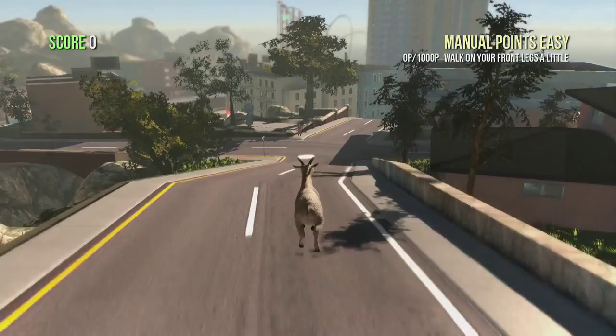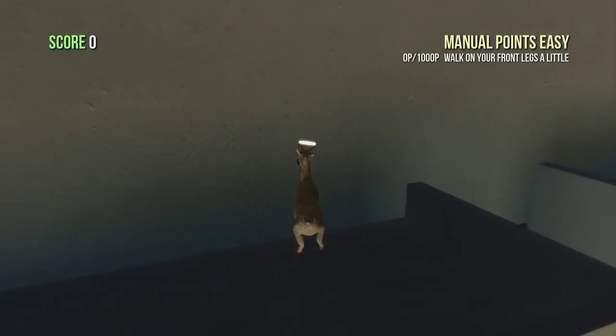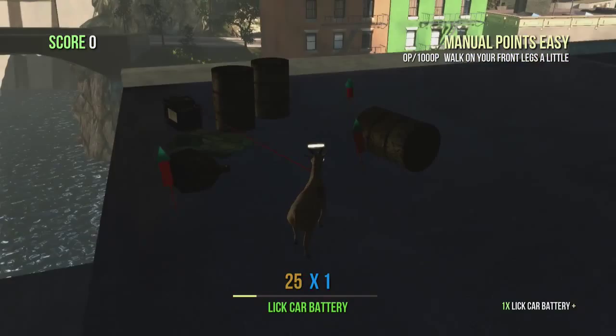What's up YouTube and welcome back to yet another achievement guide here in Goat Simulator. This is the 'Is That a Goat' achievement, which requires you to lick the roller coaster and take a ride. This is from the spawn point of Goat Bay, the second map. You're going to want to be using Double Jump and the Angel Goat to make it a little bit easier.